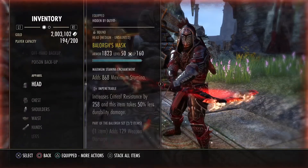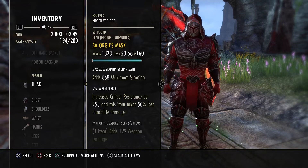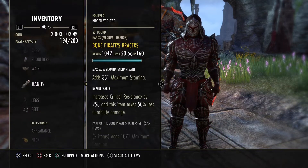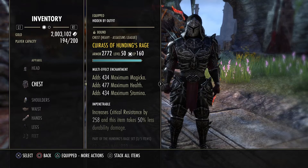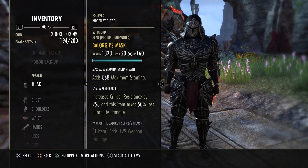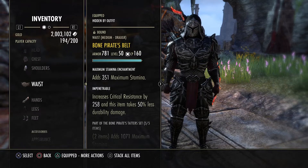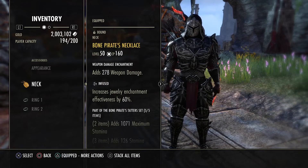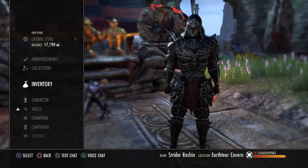I use the two-piece of Balorgh — I'm not sure how you pronounce that — all in penetration. I only use two pieces with tri-stat glyphs; my health pool seems pretty adequate with just those two. I recommend going max stamina for everything else. For the traits you want nothing but impenetrable. The other five-piece that I use is Bone Pirate, and for the jewelry: if it's gold go infused, if it's purple go robust.